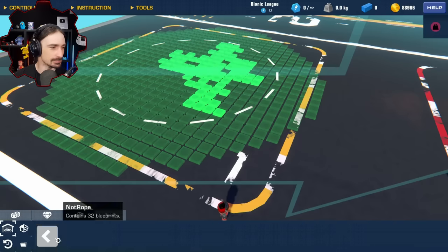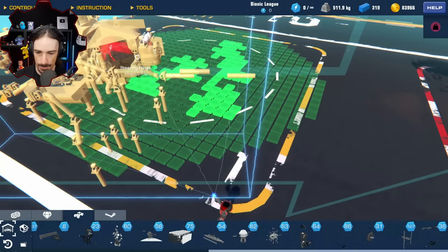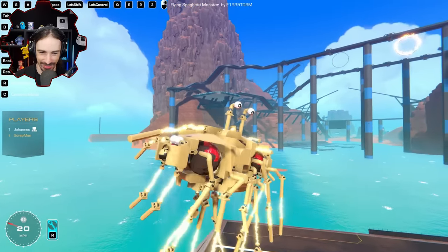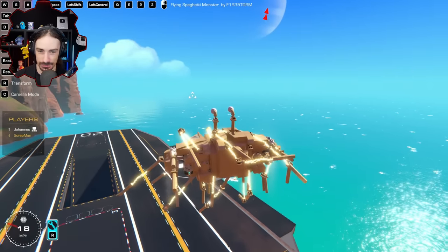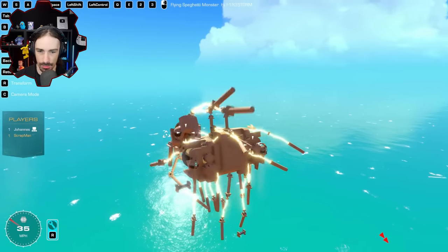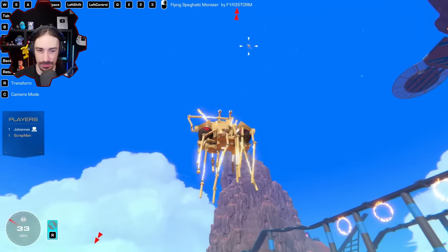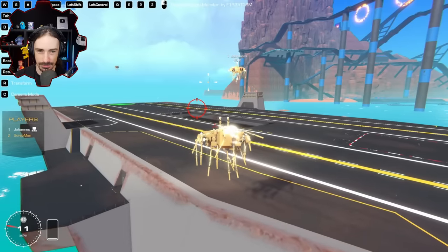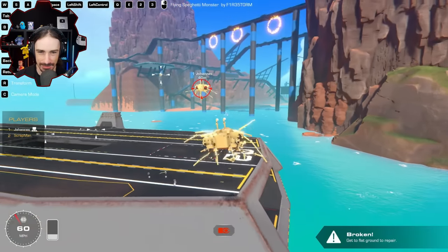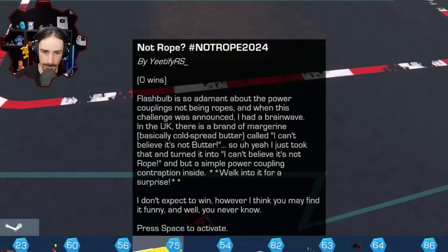Next is the Flying Spaghetti Monster by Firestorm, the reigning champion who won the cadet league in the pirate build challenge. It's not rope — it's pasta, so it doesn't count! There are a bunch of buttons: we can lean, and we've got weapons — detachable noodles! Let's see if I can hit you with a noodle drone. This is very chaotic. Power couplers make great noodles.